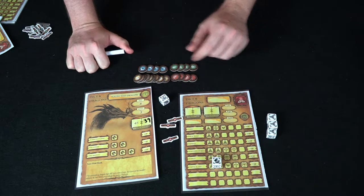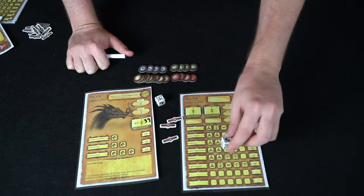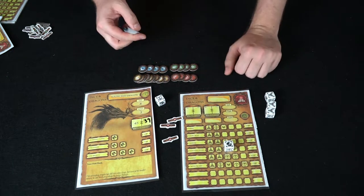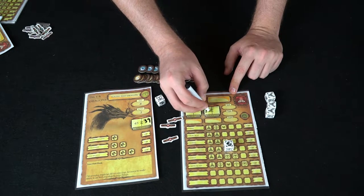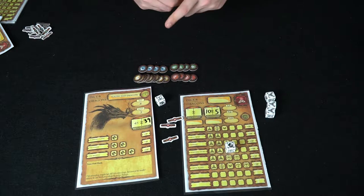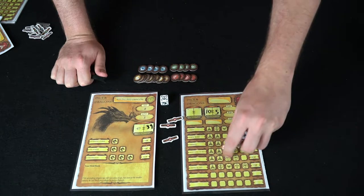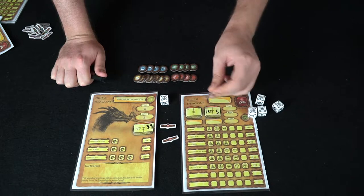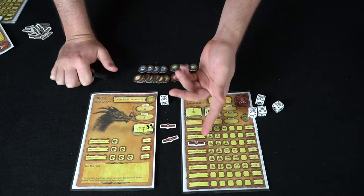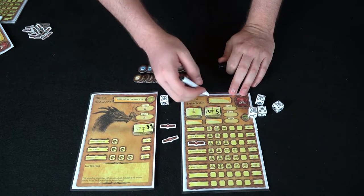If you're playing with more than one player, after your turn you can pass one die to the next player in turn order — they can choose to keep it locked or re-roll. Then the dragon counter-attacks, doing say five damage with its claws. If you had 10 hit points you'd go down to five. When you use an ability, mark it as locked.